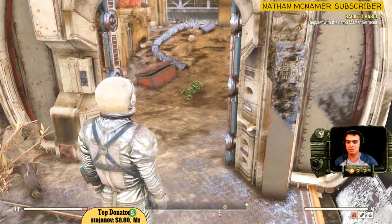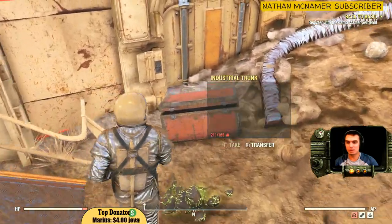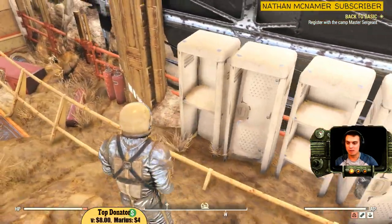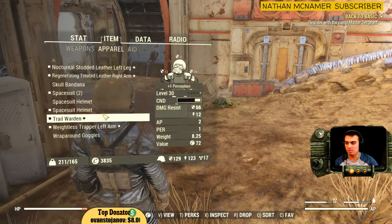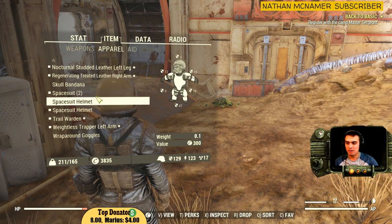Once you enter the code you come here, you get this trunk and then you can find pretty much a lot of space suits. Usually there's more than one, so you get it. The space suit itself is an outfit.